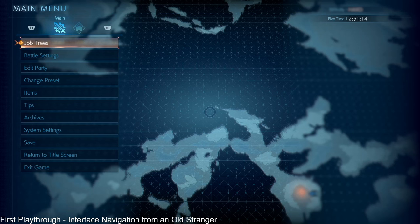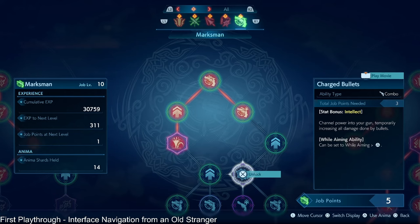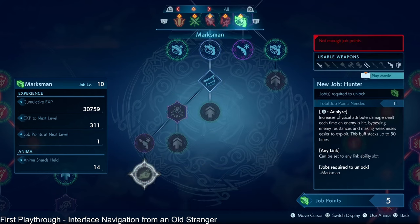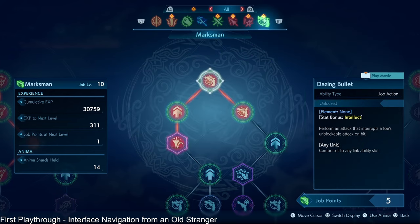So, job trees. I can go to job trees and I see at the bottom right it says job points 5. And if I want to unlock this node down at the bottom, the total job points needed is 11 — it says 11 on the right-hand side in the center. So I could spend anima shards to get there. It says job points obtainable, and I only need six more job points in order to get that.